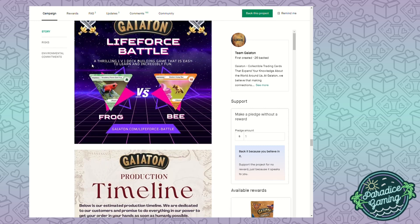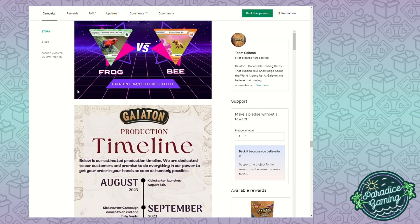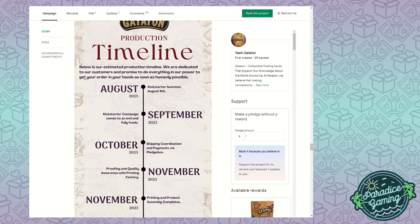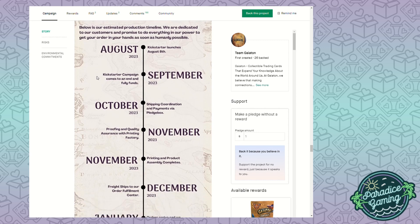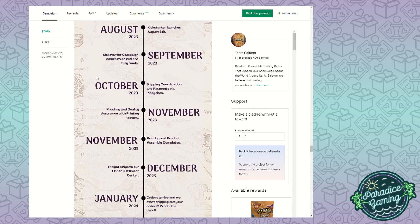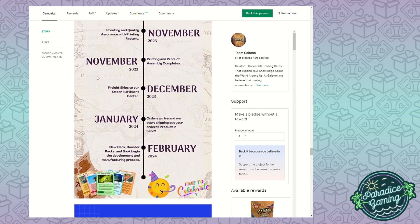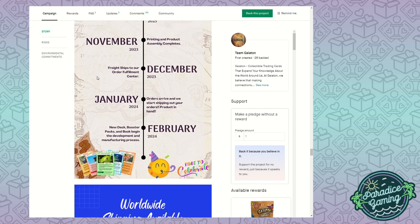Life Force Battle is a thrilling 1v1 deck-building game that is easy to learn and incredibly fun. Here's the estimated timeline: September and October involve proofing and quality assurance. In November, printing and product assembly completes - that's a really good turnaround for physically creating the product. The main freight is going to ship to order fulfillment centers in December.